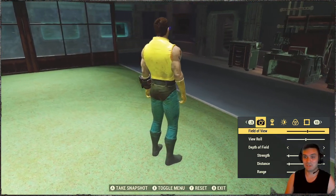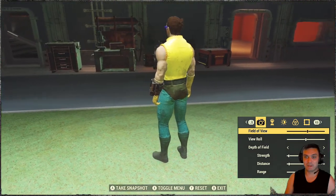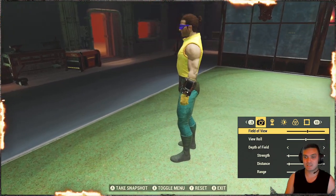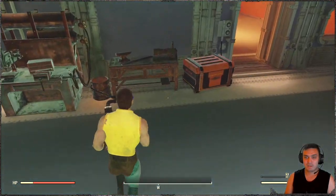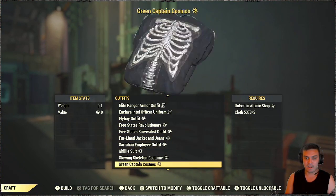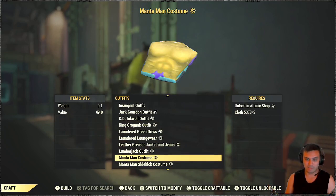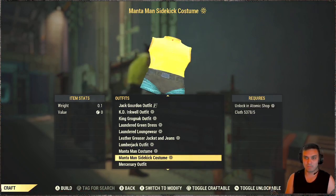The best thing I can do with them is make some combos, which I still need to do. Anyway, that's the outfit right here. Once again, you can claim it by playing Season 6 and reaching rank 12. You'll need to go to your armor workbench, navigate to your outfits, and go to the letter M. This is the Manta Man costume — there's also one from the Atomic Shop — and this is the one you get by playing Season 6.